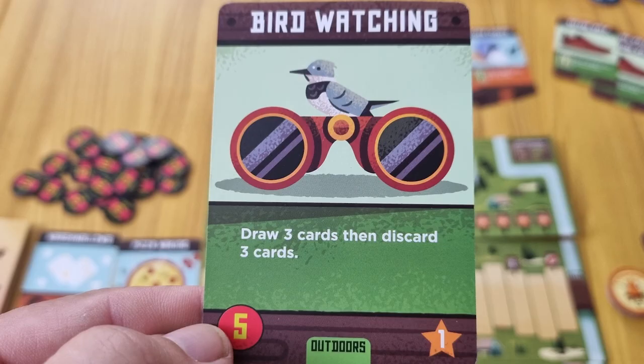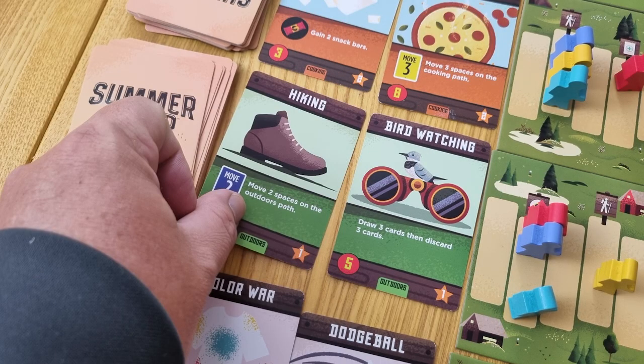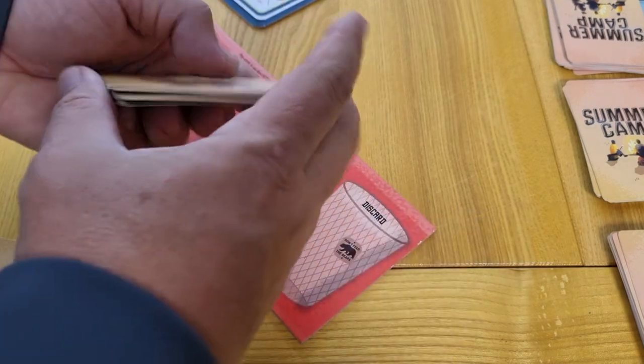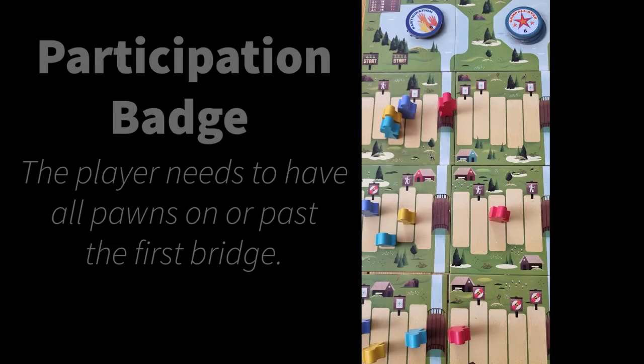Any cards that are not movement cards or not involved in making a purchase have an action listed on them. Simply follow the instructions of that card when playing. Once played and the action is taken, place the card into your discard pile. Once a player has played all available hand cards to the discard pile, this ends their turn. You should resupply any bought cards with new ones from the appropriate deck. The player should draw five new cards from their draw pile into their hand for next turn. If there are not enough cards in the draw pile, shuffle the discard pile and add that to the bottom of the draw pile.